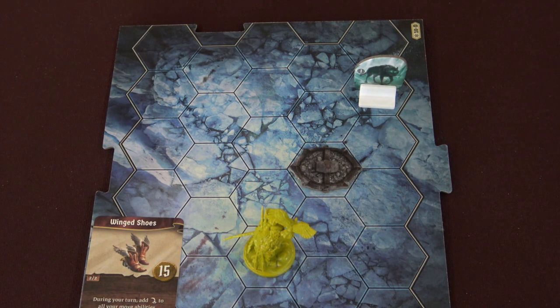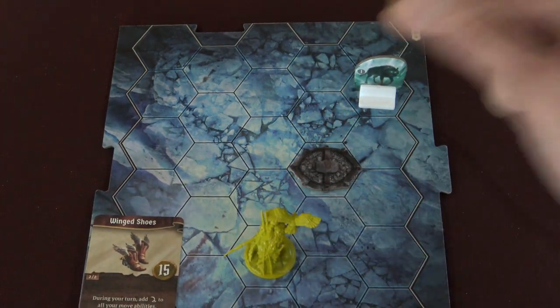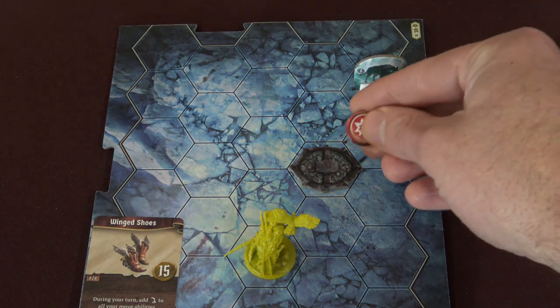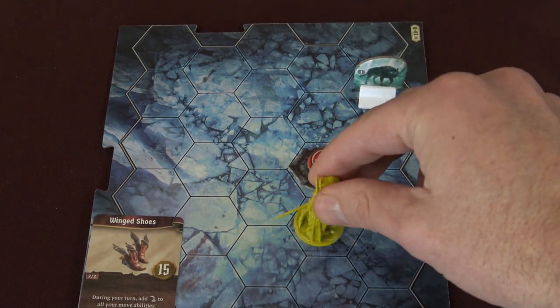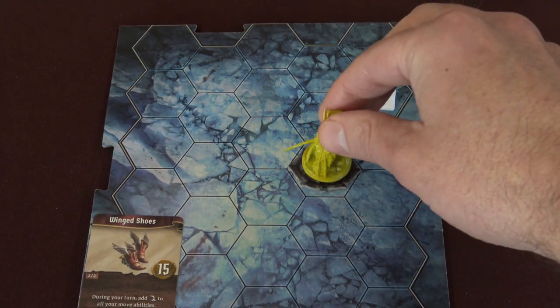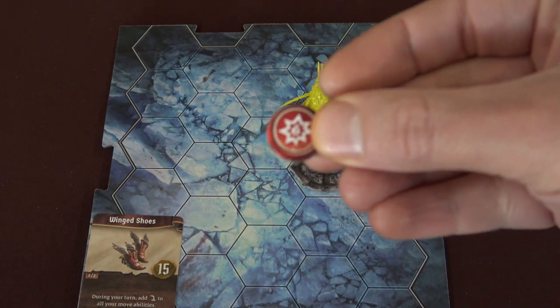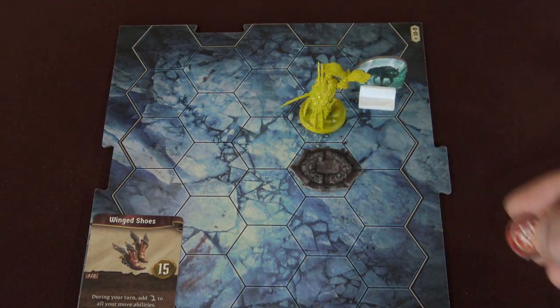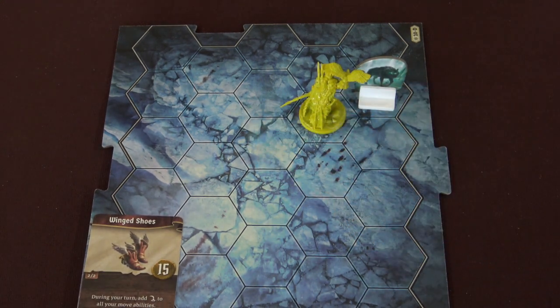Something easy to forget, especially early on playing Frosthaven or Gloomhaven, is that if you just see the trap tile you might ignore it and pass your character over it. You always want to be putting the damage icons on it. So as the banner spear moves — if I go one, two spaces and move onto or through it — it's going to trigger the trap. In this case, the banner spear is going to suffer three points of damage. Then you just take the trap off the table, meaning it has simply gone off.